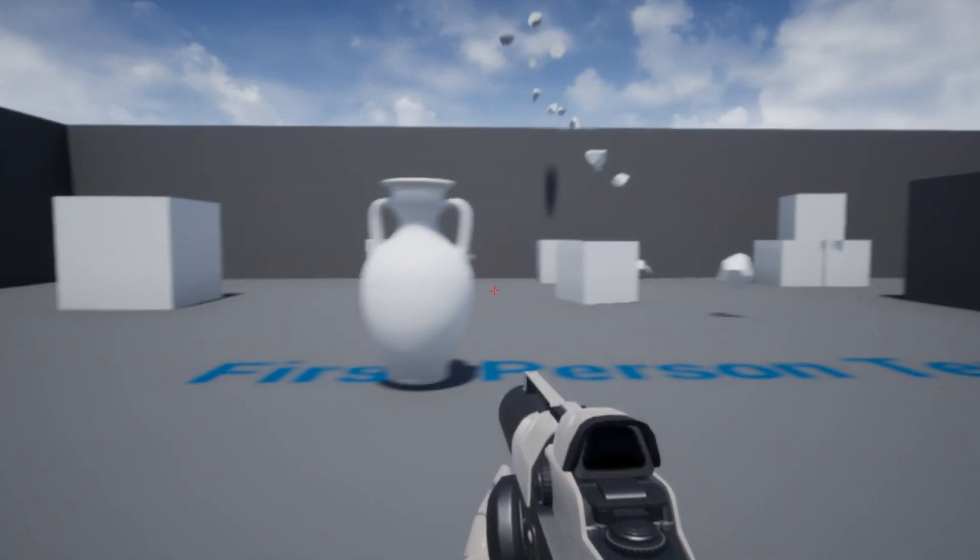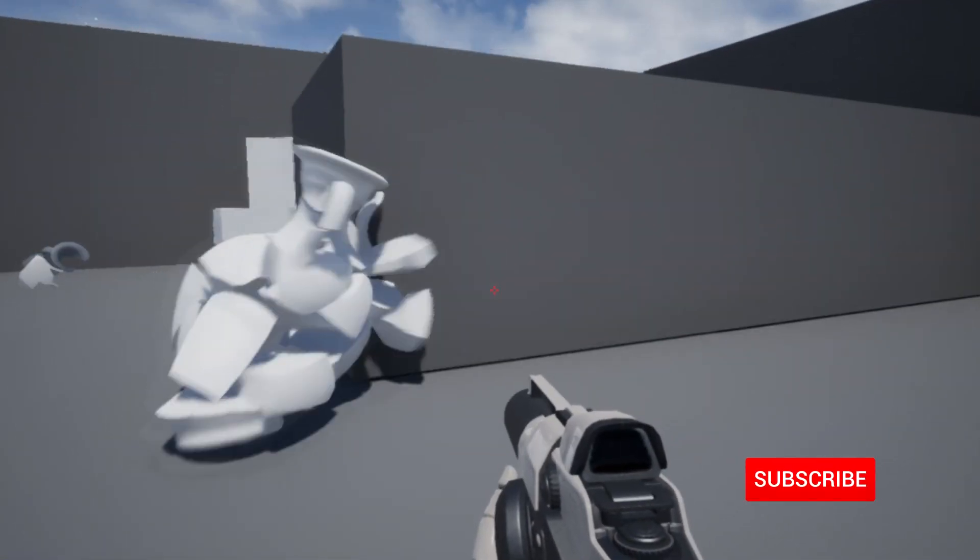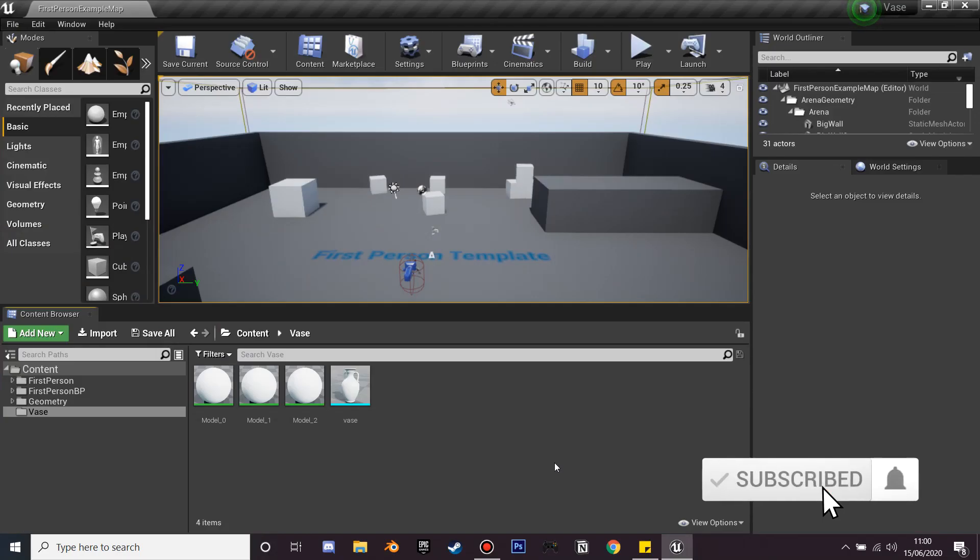Hi, today we're going to be creating a destructible mesh, and when we interact with it it's going to fall apart and crumble. First we want to find our settings.